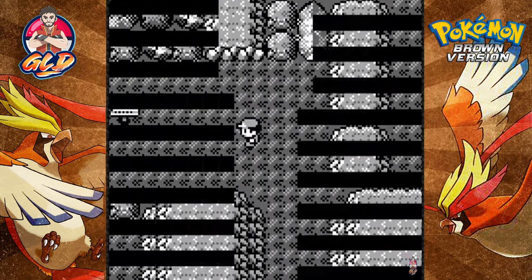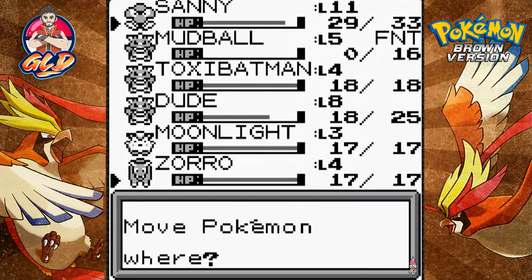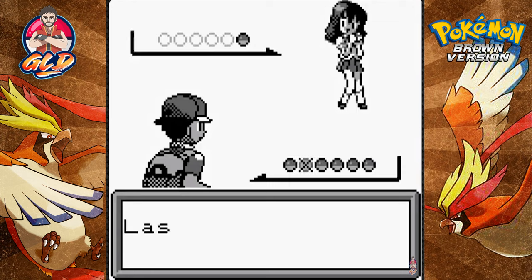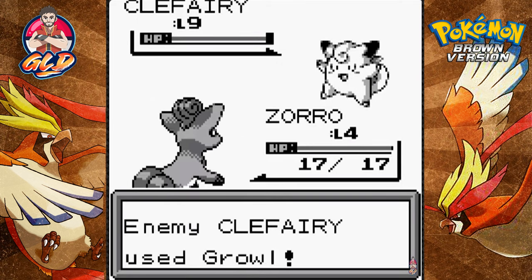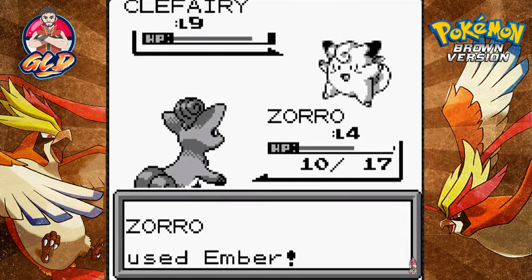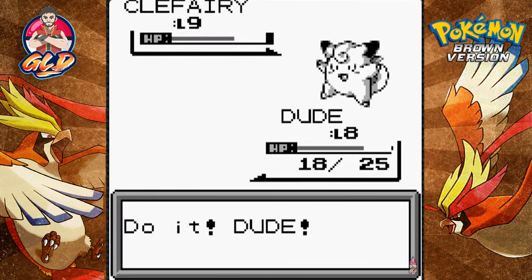There's a female trainer of interest. She comes out with a Clefairy — this might be one that puts you to sleep. Let's go with an Ember attack. Ember critical hit! The goal is to try and burn this Pokémon. We're not winning though — come on Zoro. It's not burned, so let's switch out to Dude.